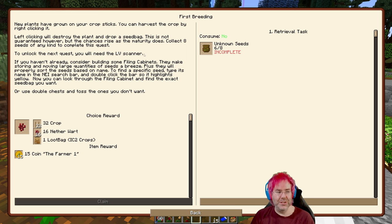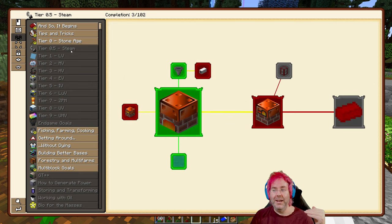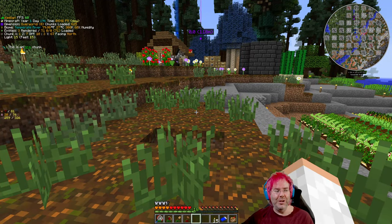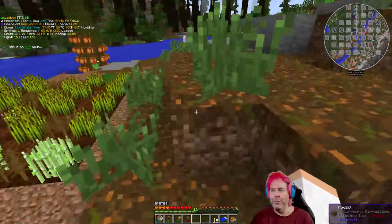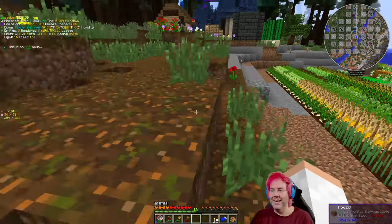The next quest you'll need the LV scanner. LV, for those that don't know, stands for low voltage, and it's one of the progression tiers in the pack. We're currently just starting the steam age — the next age after this is the low voltage age, and it goes: low voltage, medium voltage, high voltage, extreme, insane, ludicrous, and then it gives up on the whole voltage thing with a zero point module, then ultra and ultra high. We are a long ways away from any of that — probably dozens of hours away from low voltage too.